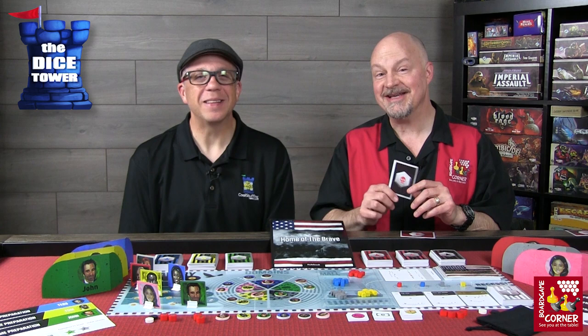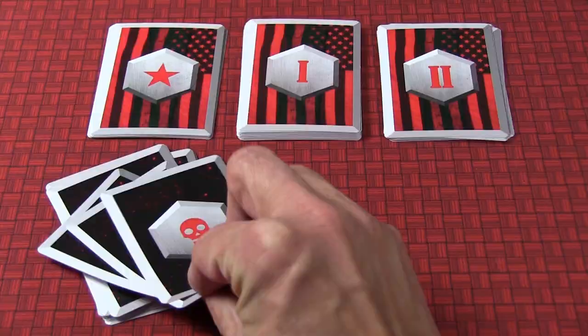These weakness cards come in five different types, with three of each. If you're able to play one, it does something bad. If you're able to play a set of three matching cards, they do something even worse — really bad. We'll give you examples about that in a moment.